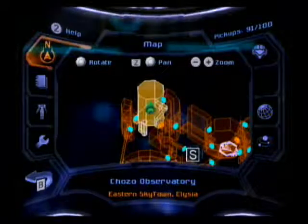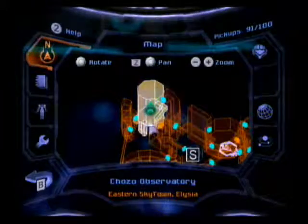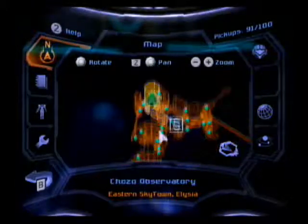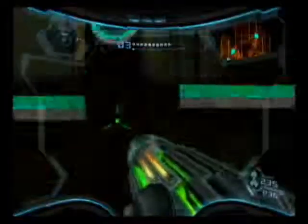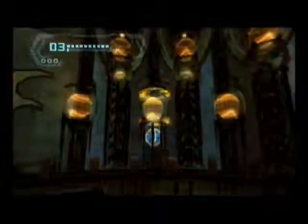Hey everybody, it's RikerRider, and welcome back to Let's Play Metroid Prime 3 Corruption! I saved you guys a little bit of backtracking by going straight to my first destination rather than the Federation landing site. We're in the Chozo Observatory where we had activated those satellites that gave us the data for where the suit expansions are located. This is just the same cutscene again, so I'm just going to skip it every time now.